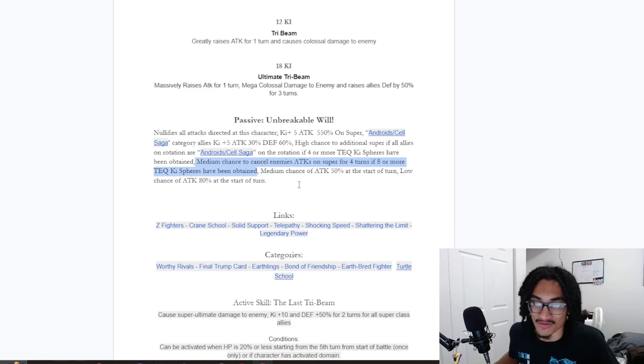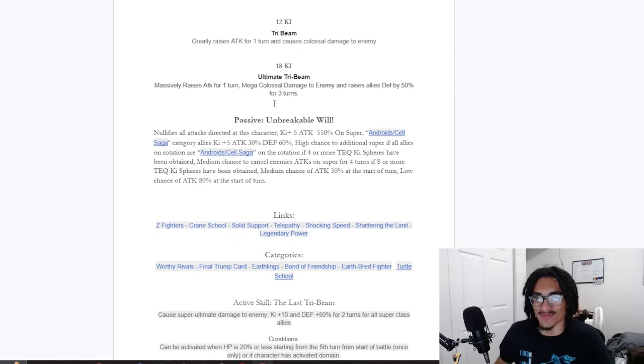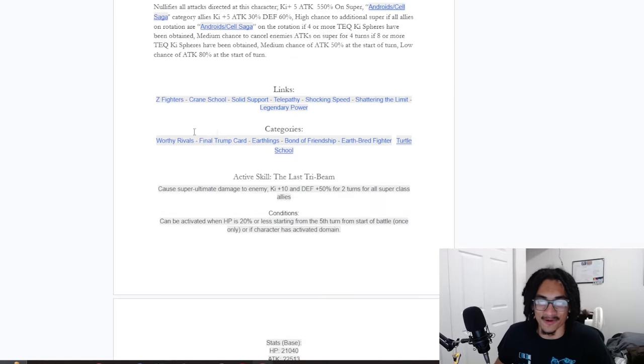That's going to be about it on this card. His links are Z-Fighters, Crane School — just all the typical links for a TN: Z-Fighters, Crane School, Solid Support, Telepathy, Shocking Speed, Shattering the Limit — ha! — and Legendary Power. I guess he's gonna awaken from a little story event. His categories are Worldly Rivals, Final Trump Card, Earthlings, Bond of Friendship, Earthbred Fighter, and Turtle School.